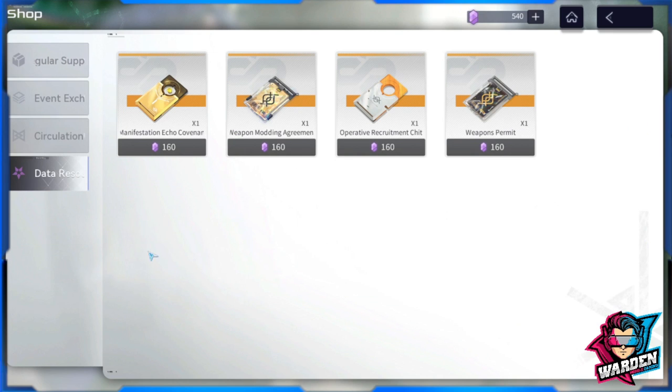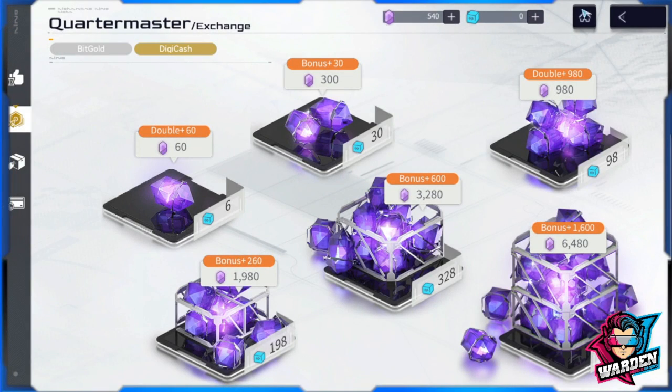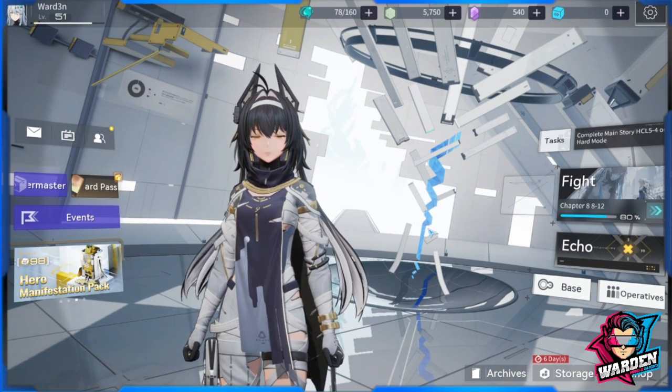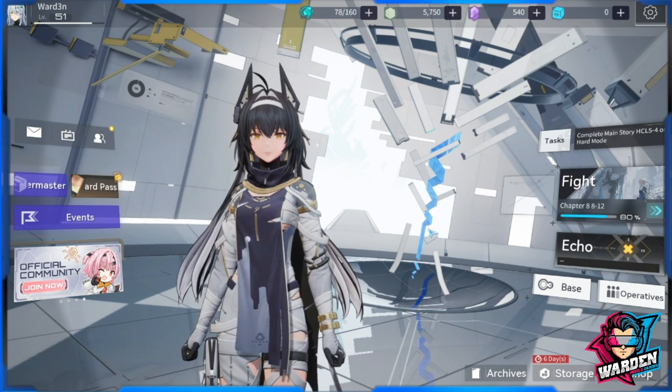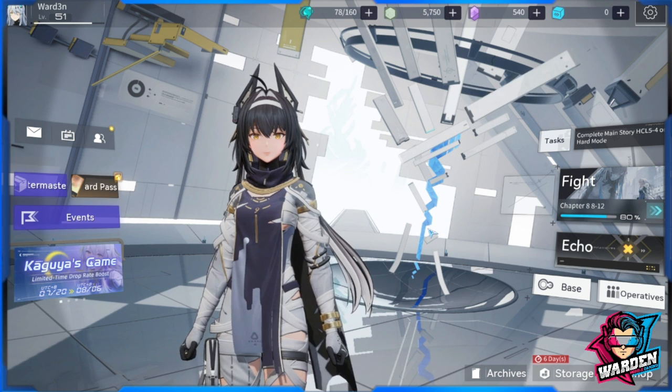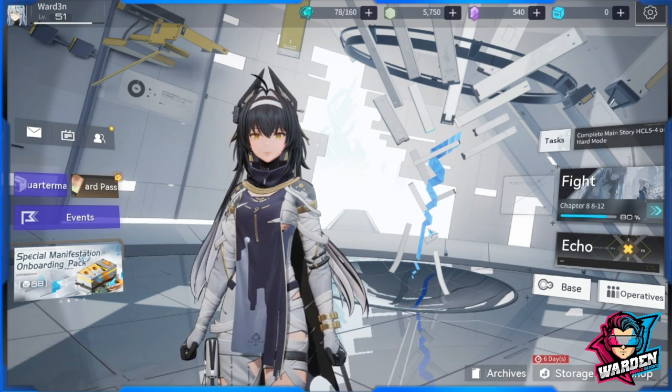The last shop is your data resources, which is tied to your digi cash. This would be subjective in terms of spending — if you don't have enough, don't spend it here unless it's for summoning a specific banner. There's a basic banner, a weapon modding agreement, a limited banner for weapons, and a limited banner for your operative. So there you go — that's our shop overview. Hopefully I answered the questions for those looking for info on the limited logistics in the shop. Thank you, take care, stay safe — this is the Warden, and I'm out.